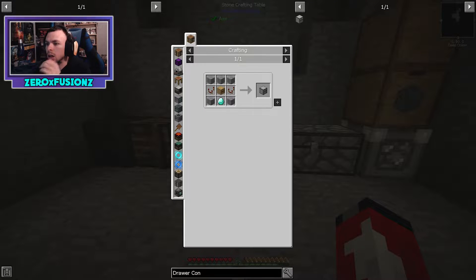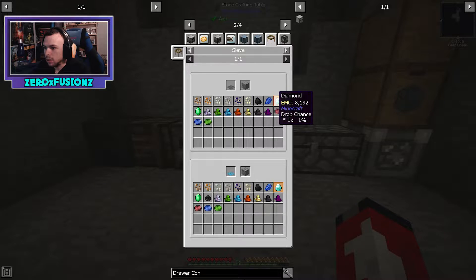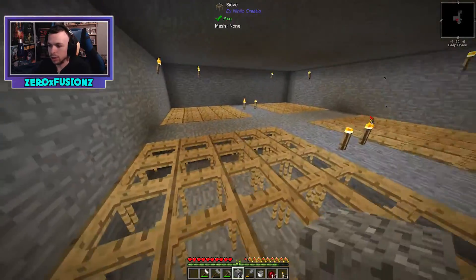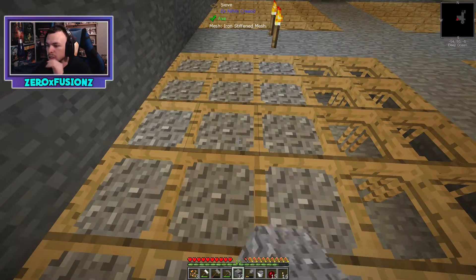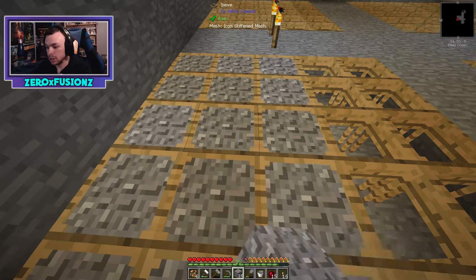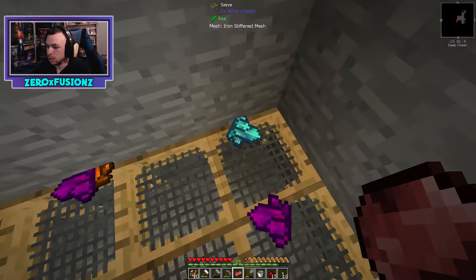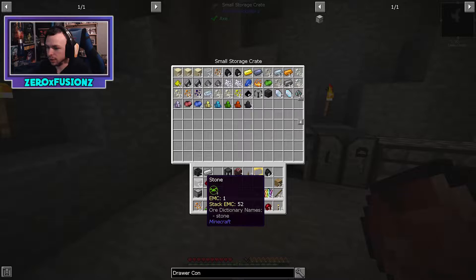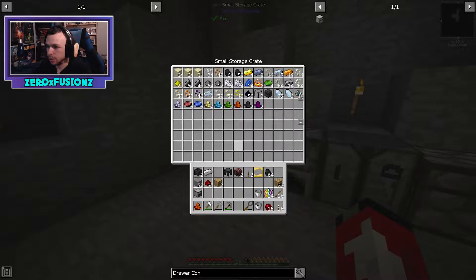Compacting drawer done. But the draw controller needs a diamond — why do we need a diamond? To get one we need to sieve gravel with iron mesh — there's about a 1% chance. I have over a stack of gravel so let's try. It's not quite 100 pieces of gravel... Was that a diamond? No. We didn't get one — I'm going to keep going until we do.